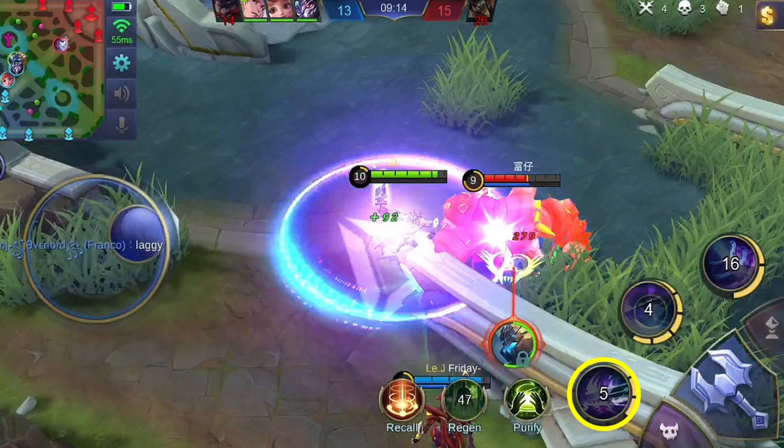Set the first skill to max level first. Prioritizing this lowers the cooldown, meaning you can cast this skill again faster to chase enemies or escape death. Prioritize the second skill less, since the first skill is what you need for chasing enemies. Always upgrade his ultimate skill when available for upgrading.